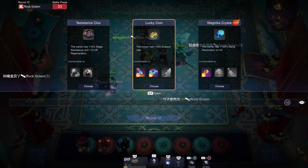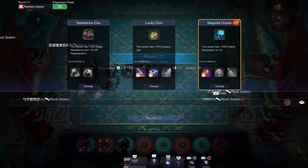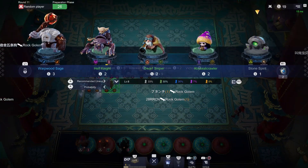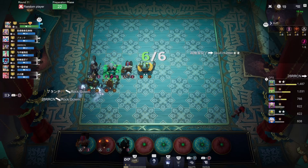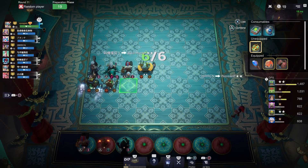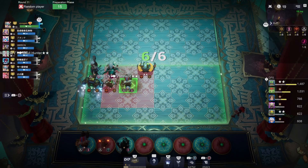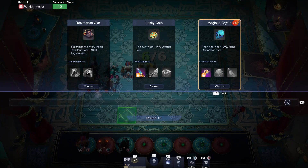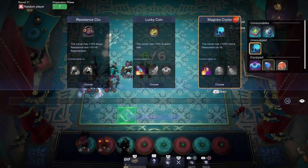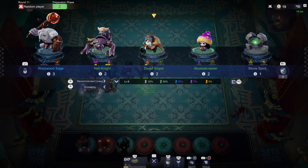I could take Lucky Coin, I could take Magicka Crystal. The Magicka Crystal helps us transform. You also could put a Teleport Dagger on him. The Lucky Coin — I mean, we've already got the armor, I'm just going to use it for the armor. I'm not sure which one I want, maybe the crystal or the other Lucky Coin and double that up. Let's take the crystal. For now I'm just going to put it on my little sniper back there.